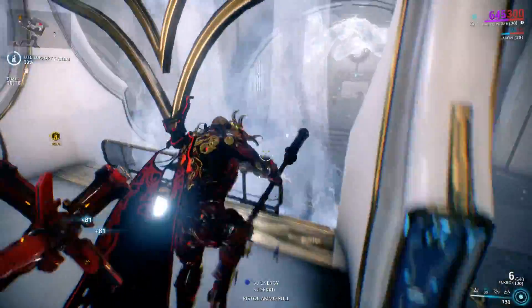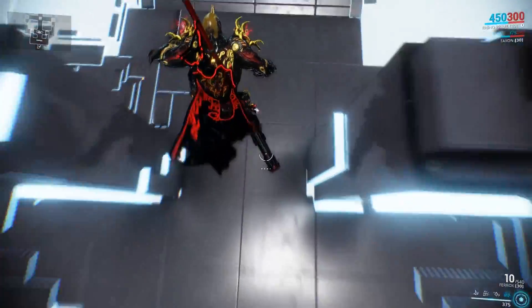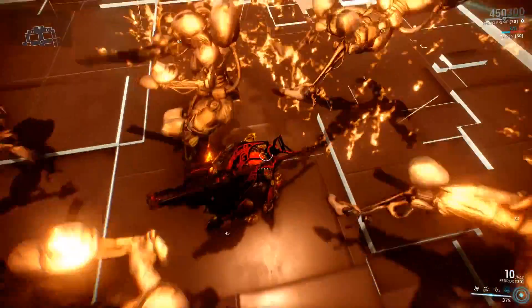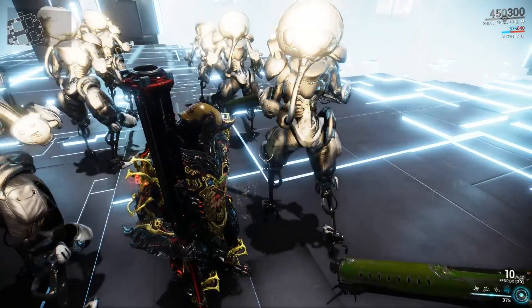Starting off, Rhino's passive ability is called Heavy Landing. If Rhino falls from high enough, he will cause a shockwave when landing, similar to the Heavy Impact mod. The shockwave creates a 6 meter AoE effect, dealing damage and knocking down enemies.